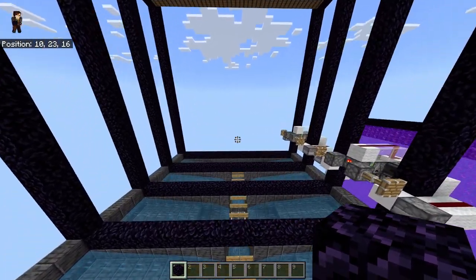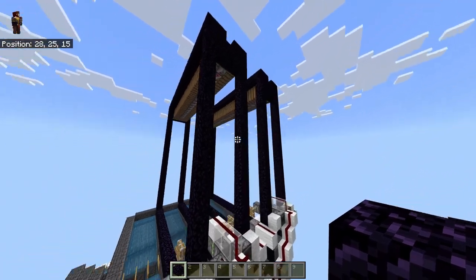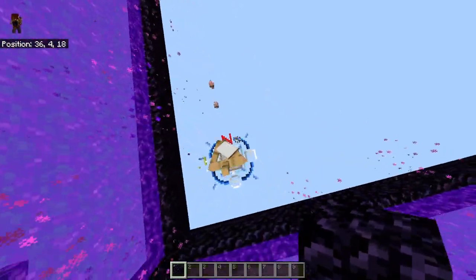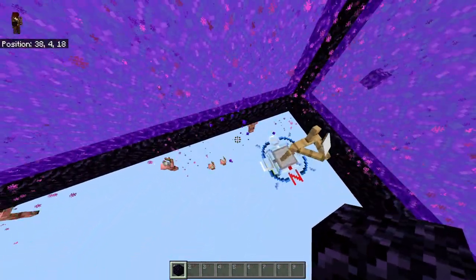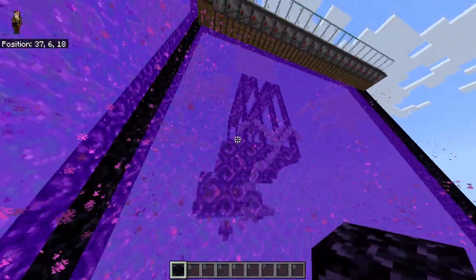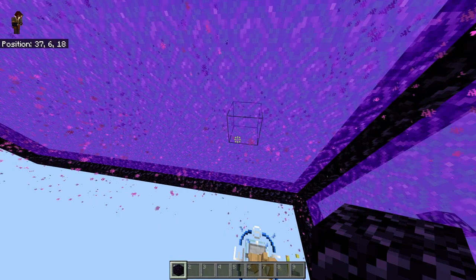There is one thing regarding what direction this thing is pointing. Unlike most farms, the direction this thing points will actually slightly change how it's built. When a piglin spawns out of a portal in this way, it will come out on the east side on north-south portals, and it'll come out of the south side of east-west portals. So when we're building the farm, we're going to build the portal frame first, and then check which side actually has the piglins.